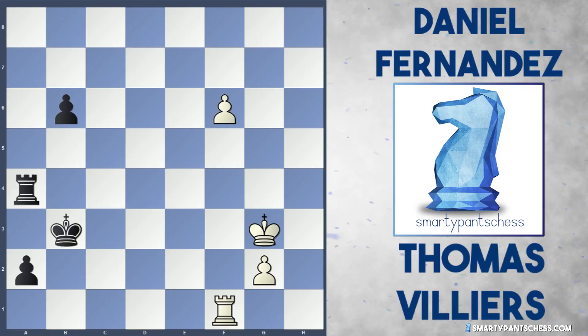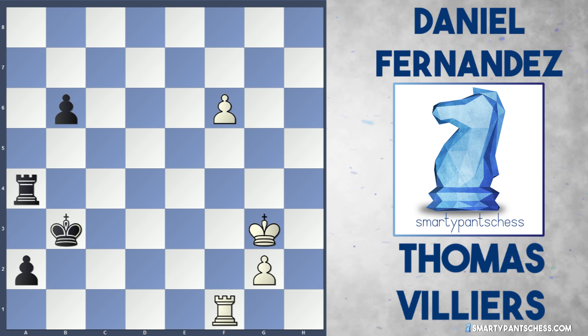Hello everyone. There was a very interesting position in round one of the British Chess Championships yesterday between Thomas Villiers and Daniel Fernandez. Fernandez is playing black and he's actually a very strong grandmaster, but unfortunately in this position he managed to blunder and not win the game.